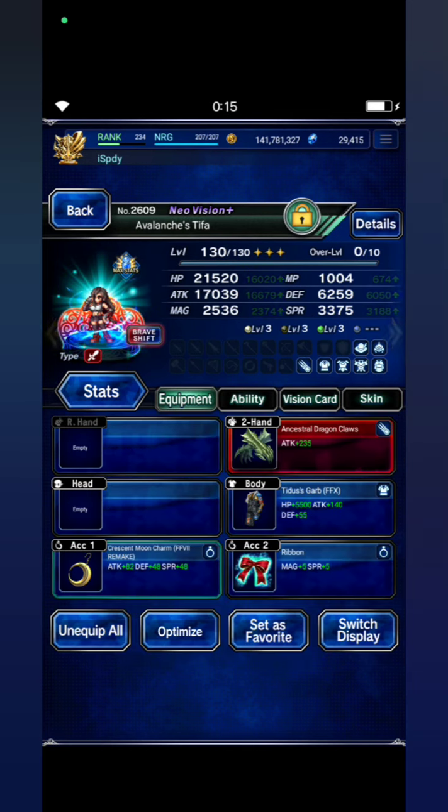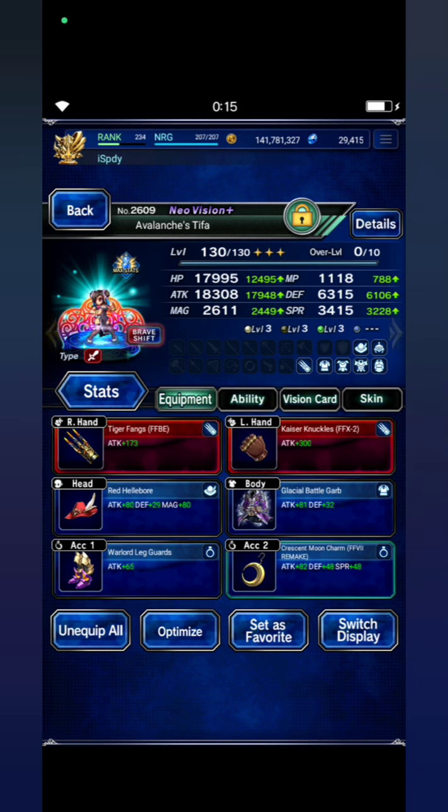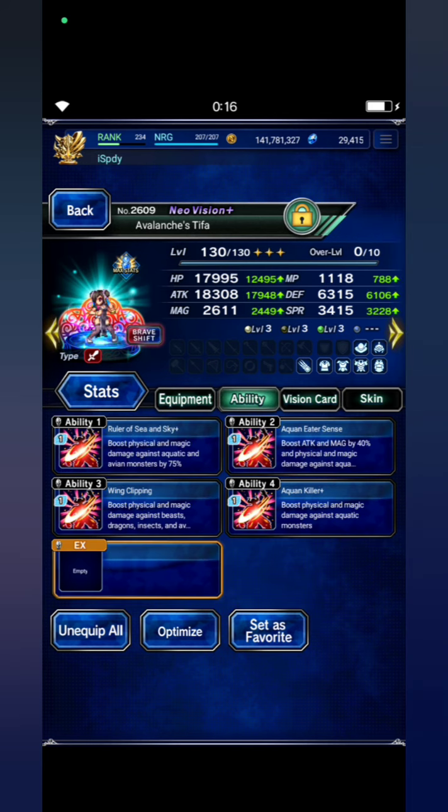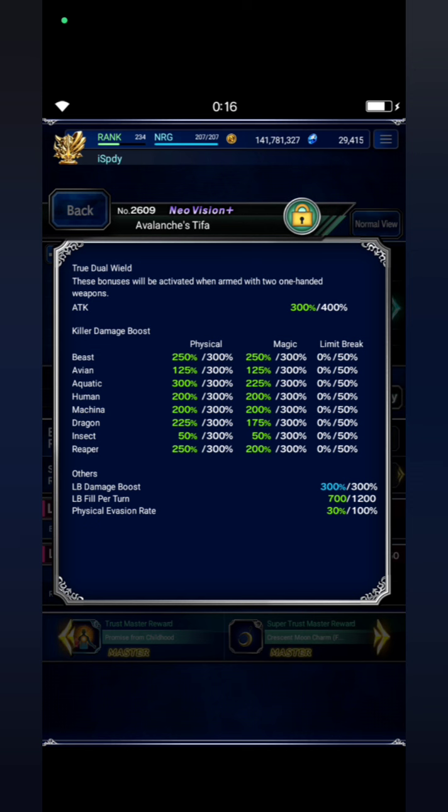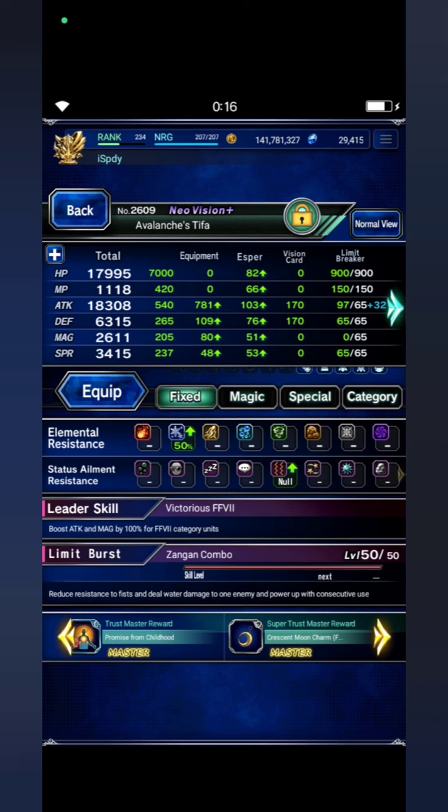Next, Tifa with a ribbon on her base form. This is her offensive build: Tiger Fangs for aquatic killer, Glacier Battle Guard for dragon killer, Ruler of Sea and Sky, plus a coin killer, plus wing clipping. Her details: beast killer 250%, aquatic killer 300%, dragon killer 225%, LB damage 300%.